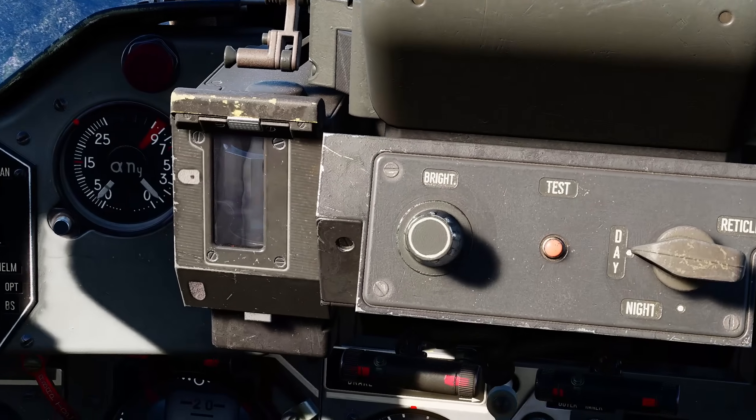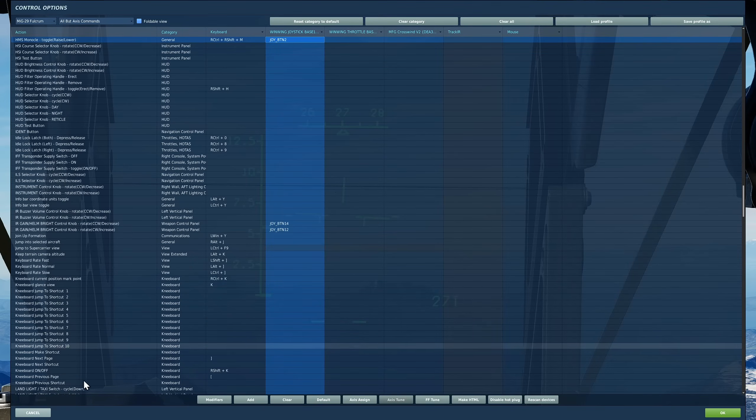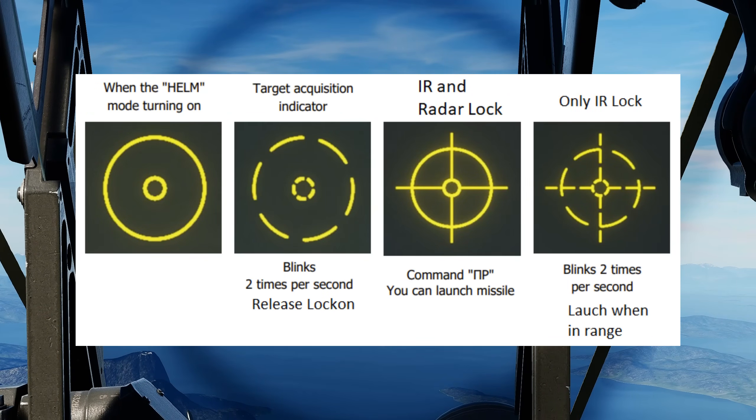Next we're going to try our helmet mounted sight, known as HMS. We need to drop our helmet monocle. Our reticle can be in four states: a solid circle in solid circle is just telling you it's ready to use. If we have segmented circles flashing with no crosshair, it has acquired a lock with the IRST and passed it on to the missiles, but it doesn't know you're in kinematic range to fire. If it's a full circle with a crosshair, it's gained both an IR and a radar track and you're within kinematic parameters to fire. Finally, similar but segmented means there's no additional radar lock — just IR lock — but otherwise you're in parameters to fire.